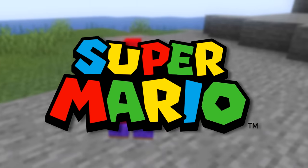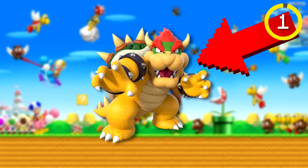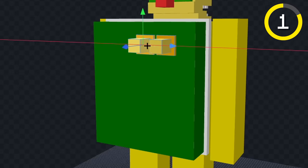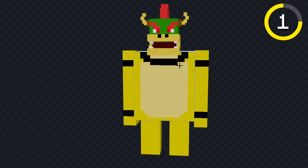I added every Super Mario Bros character to Minecraft. First, I made Bowser. Let's extend out his body, now let's color his body yellow, and we'll put the spikes on his shell. I think we're done, let's see him in game.